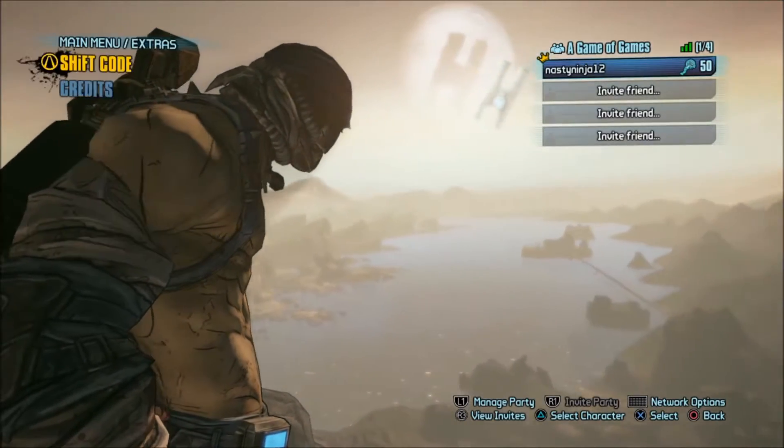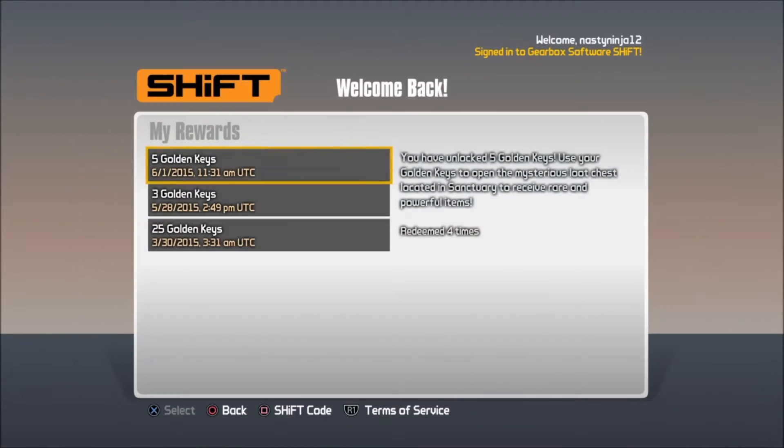You guys know the ritual — come down to the main menu, click on extras, click on shift code. If you guys don't have a shift account, make sure to make one with an email and a password — very simple and easy. And you guys can start unlocking some awesome golden keys.